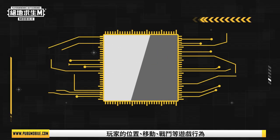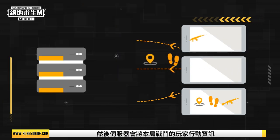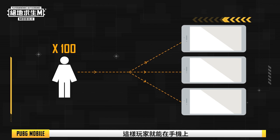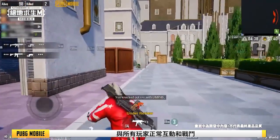In a normal match, players' positions, movements, battle data, and other game behavior are all sent to the server. The server will then process all the player interactions and send the synced data back to their devices. It's through this method that players are able to have multiplayer interactions and battle one another.